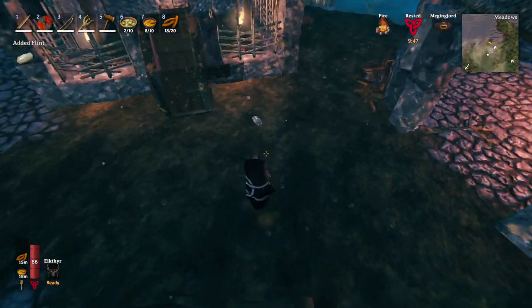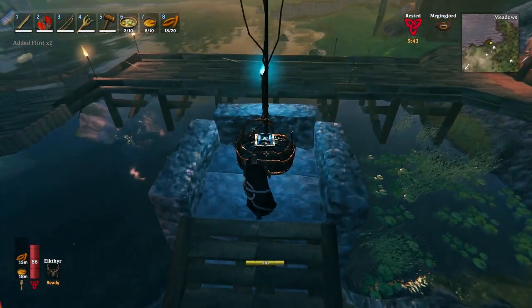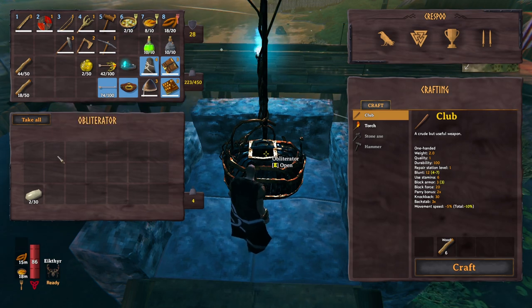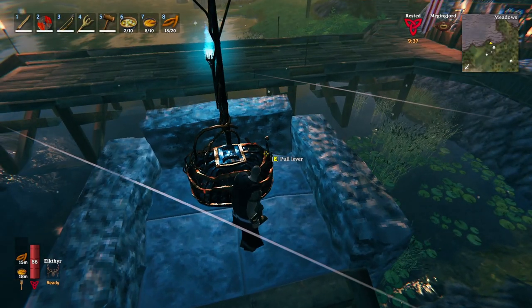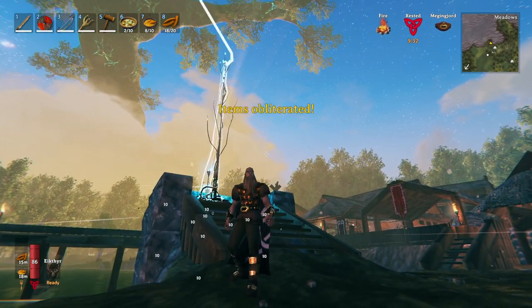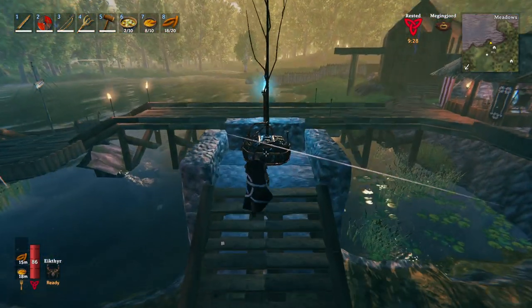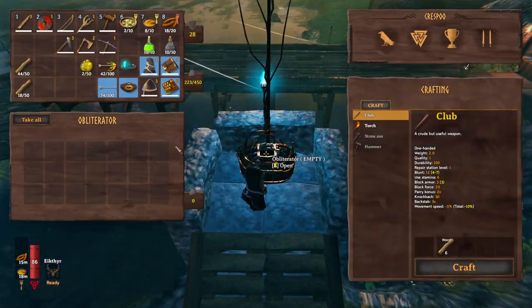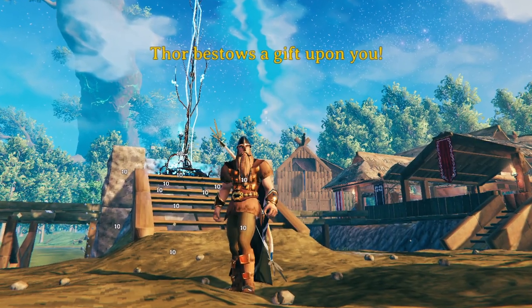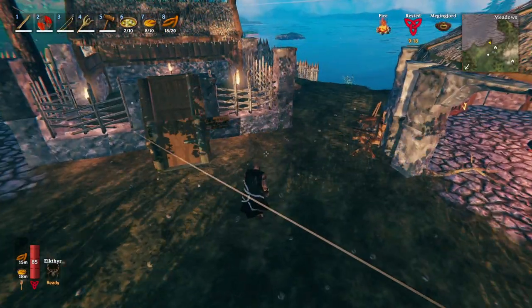Let's say you have something you really don't want. Instead of throwing it on the floor, how about this — let's take this flint, for instance. You don't want this flint, and you know if you throw it on the ground it's just going to be there forever. Plop that into the obliterator, pull this lever, call on Thor — and it's gone. Every once in a while Thor will bestow his blessings upon you and give you something. So far I've only gotten coal, which is kind of garbage.